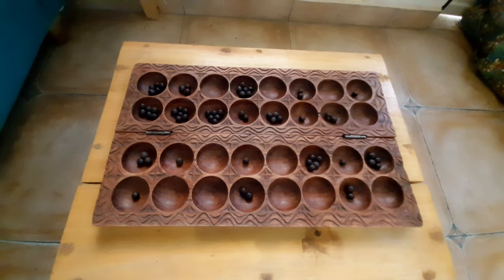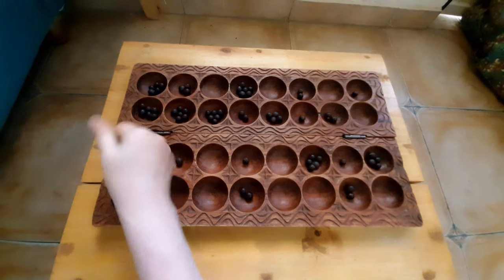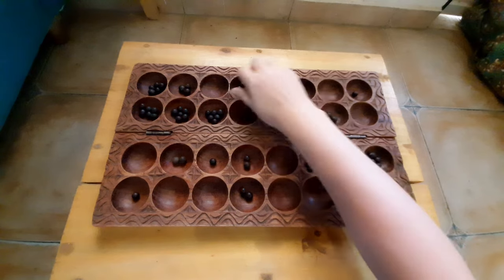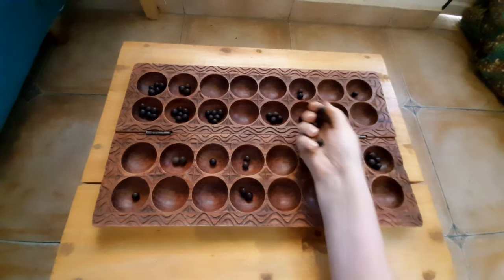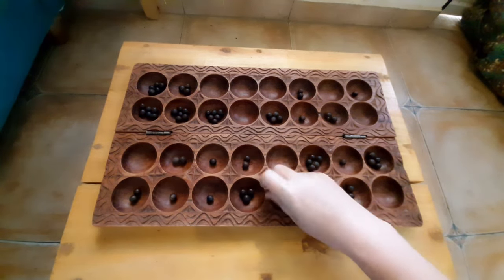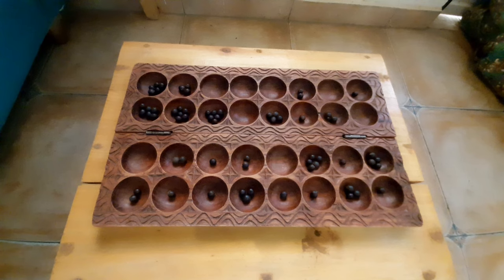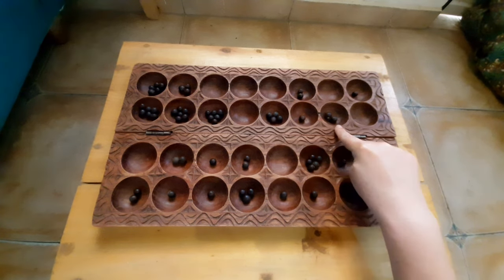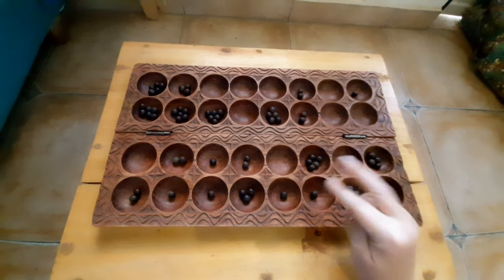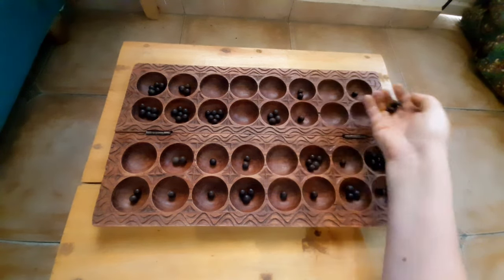Here it is from my side — I have three seeds. If I move backwards, I can definitely take. Then I return to where I started, and from the next hole I start moving anti-clockwise again. Here is an example of an illegal move: my opponent has two seeds, they move backwards but they cannot take, because I only have seeds in one hole, not both. So they would not be allowed to make that move.